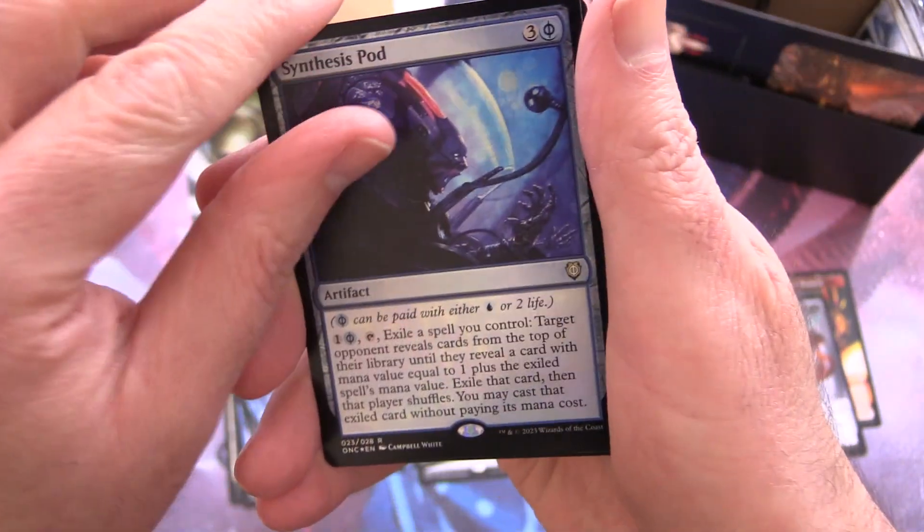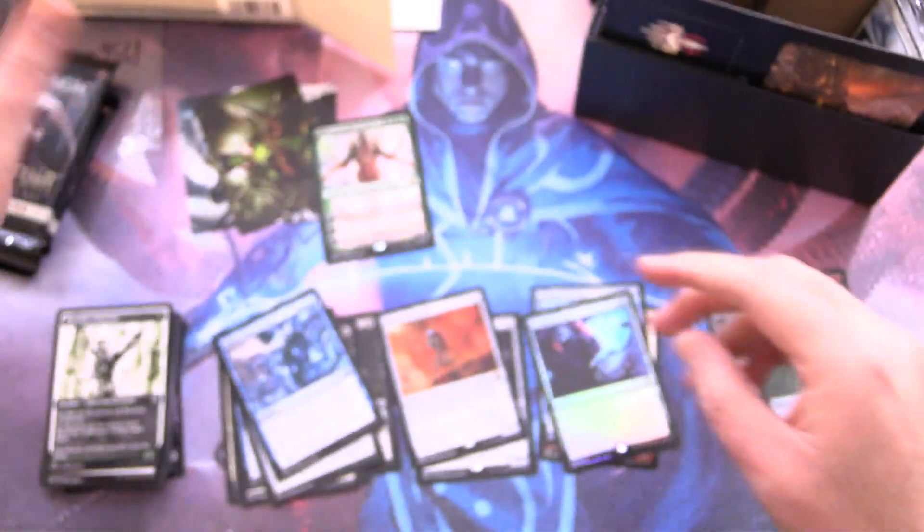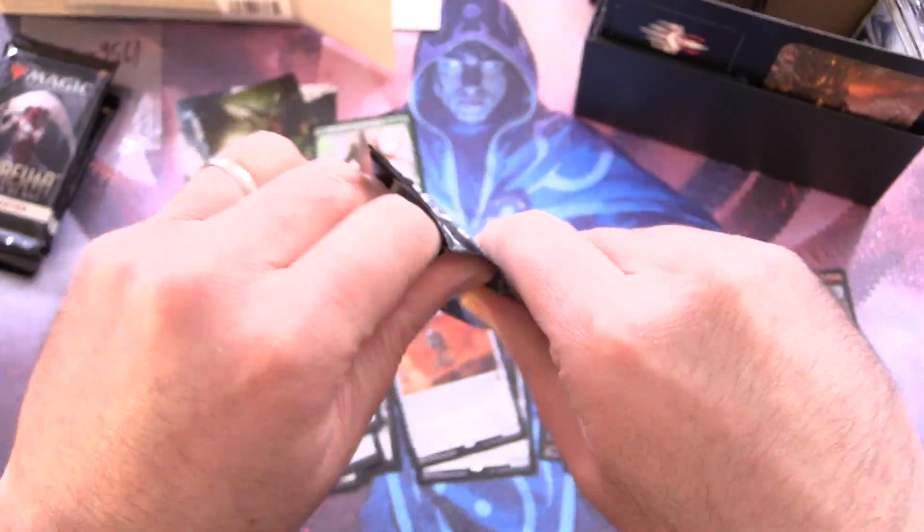A foil Synthesis Pod — very cool. No list pull, but we do get a Phyrexian Mite. So halfway through with one mythic. If you can get at least one mythic you're doing better than average; if you get more than one you're doing spectacularly well. Hoping the trend continues.